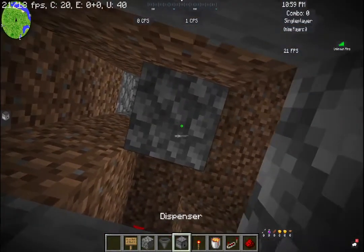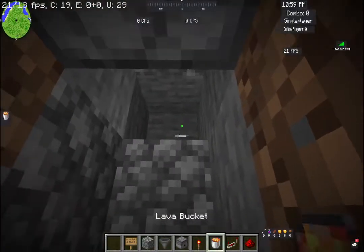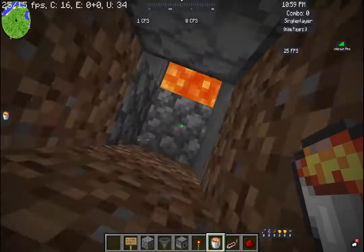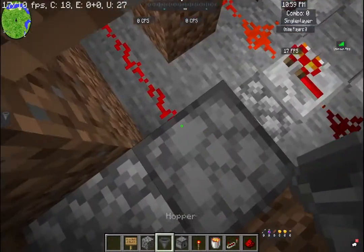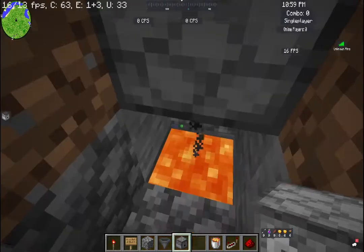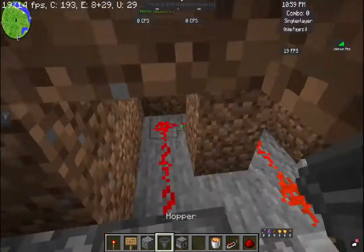Now what you guys want to do is go down — don't place it just yet. You want to place this right there, then place the lava underneath it. You want to break some of this and block that off. Then test if it's actually shooting out. There we go — it's actually shooting out.